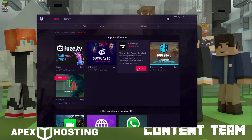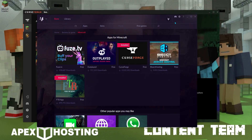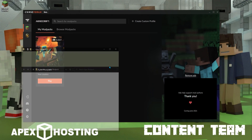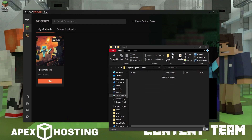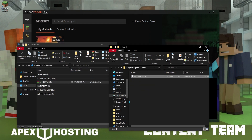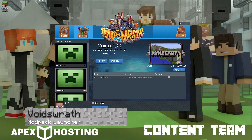Next we'll be looking at Overwolf. Find the CurseForge launcher and click on the Launch button. Once that's loaded, find your mod pack and right-click on it, then click Open Folder. Once that folder opens, click into the mods tab, then pull up your JEI file and click and drag it into the mods folder. That's it.